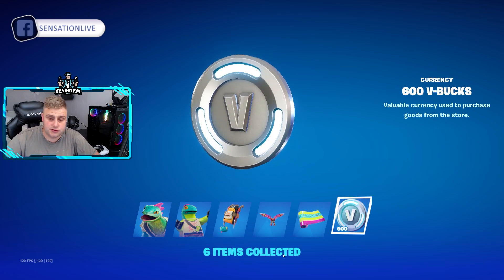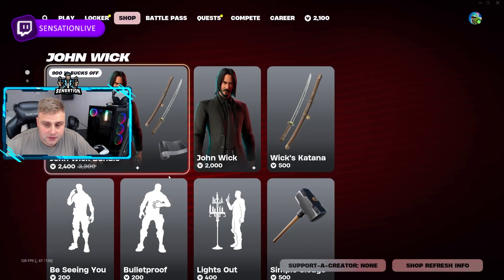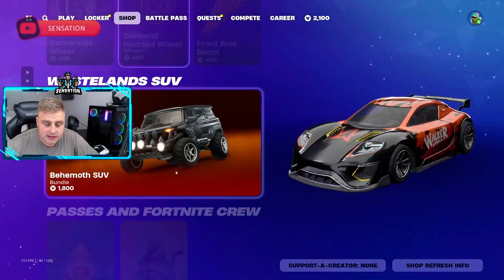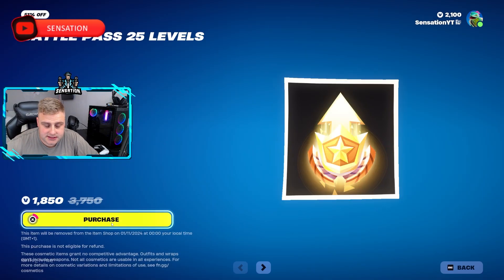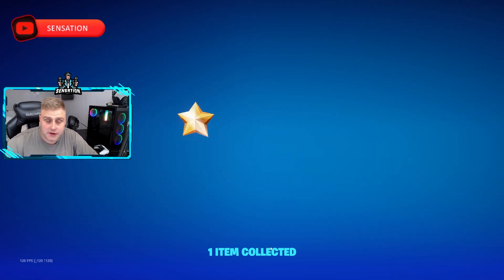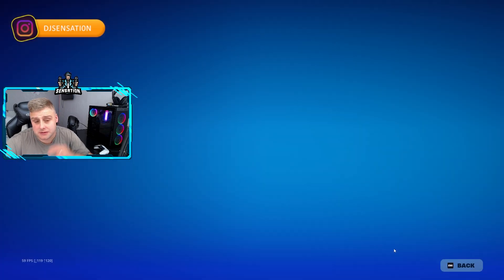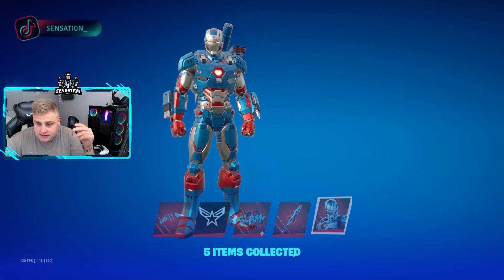And of course we're going to claim the 600 V-Bucks. Now what we're going to do — we're going to go to the item shop because now I have 2100 V-Bucks. We are going to buy battle pass levels. Here we go — 125 Battle Stars! We're going to go to the battle pass right now, 125 Battle Stars, we're going to claim the whole page right here, and in two pages' time I should get V-Bucks, so that's pretty cool.